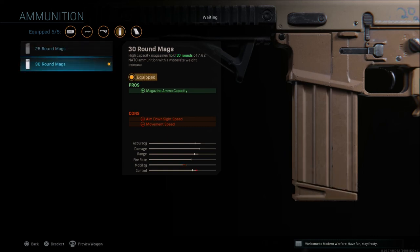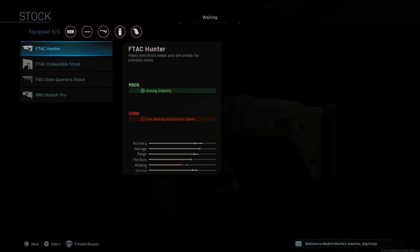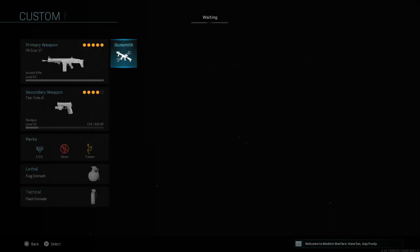Then I go with the 35-round mag. If you don't have the mags unlocked yet and only have 20 rounds, you'll be reloading way too much — don't give up on the gun until you get the 25 and 30-round mags, that's where it really starts to stand out. Last is the Stippled Grip Tape. You could drop the Compensator for a stock like the Collapsible for movement speed, but ADS speed gets even slower. With this setup, play more methodically — not camping, but you can't be a hardcore rusher with this weapon.